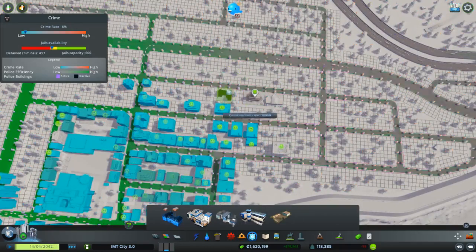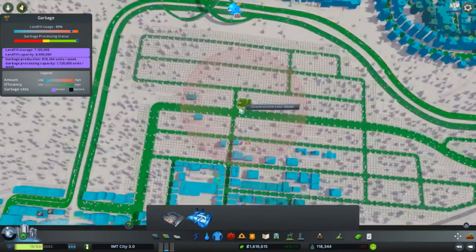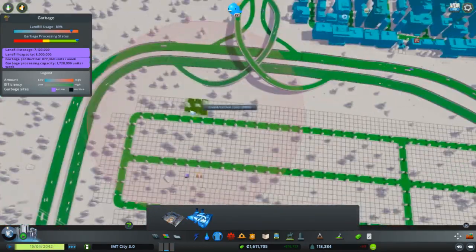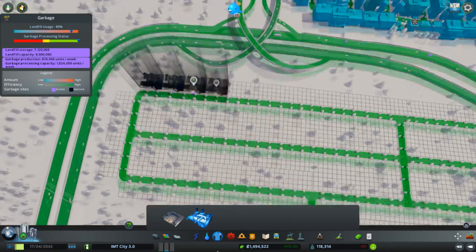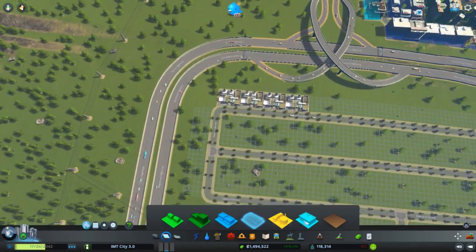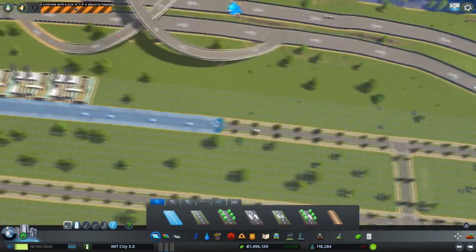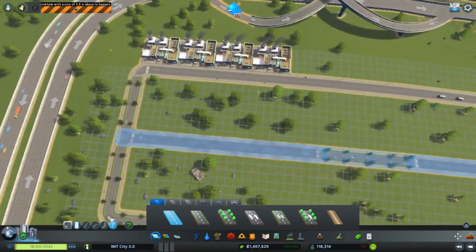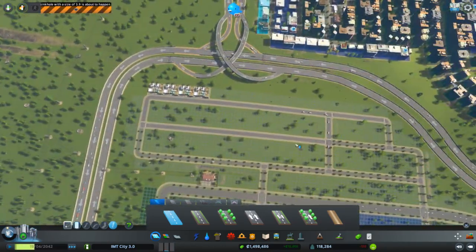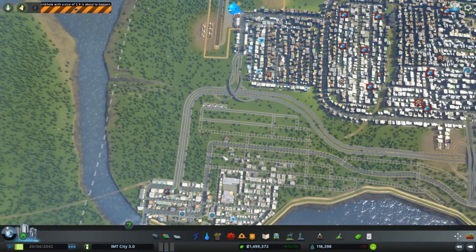We'll need a new area for the incineration plants. This area where I am now will be just offices, so what we can do is make these roads. Oh God, a sinkhole! Great, where is that going to put itself? Let's just wait, then we can fill that up immediately.